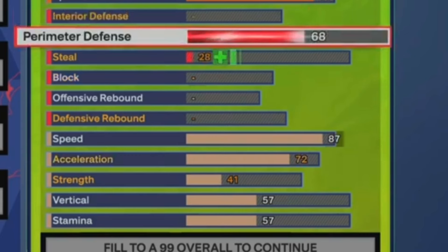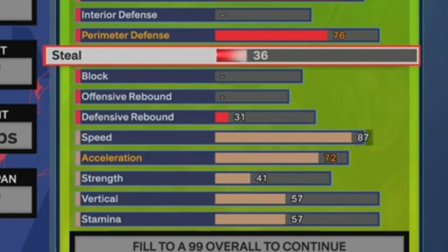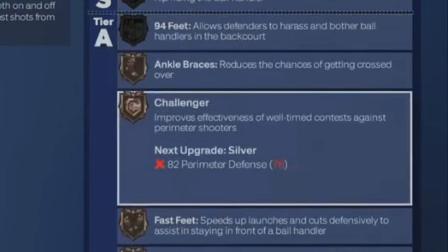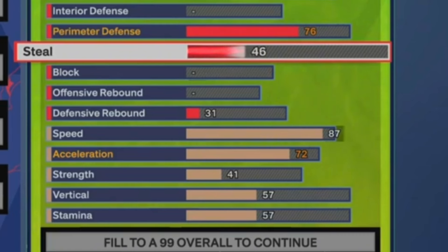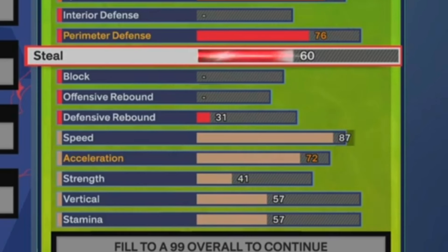For perimeter defense, we're gonna go ahead and put that at a 76. People say Jalen Brunson is a defensive liability, so I think 76 is very fair. It's not like giving you an 85 perimeter D — 76 is a good cutoff because you get Clamps on bronze and Challenger on bronze. Once we bring up the strength, you'll see it. He's not a huge liability; everybody can get stops here and there whether you run a zone or play man. For the steal, we're gonna go ahead and put that at 60 so you can get Interceptor on bronze. If you want to catch a cross-court pass or read plays, 60 is the bare minimum to at least get a steal badge.